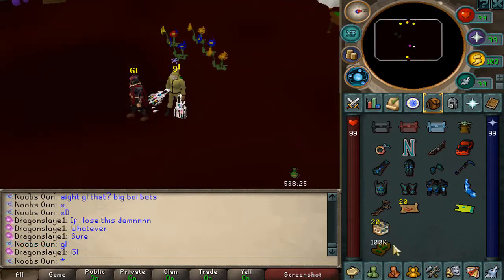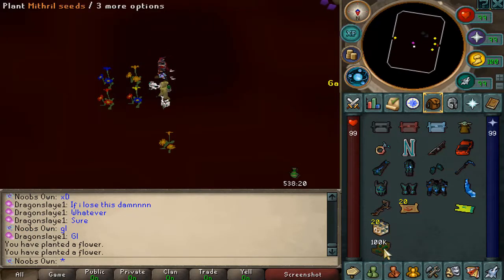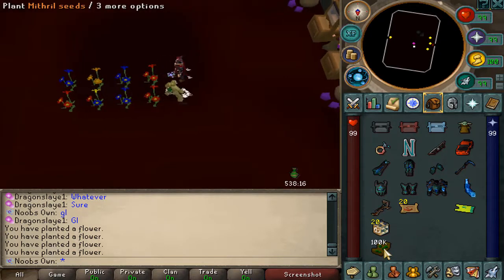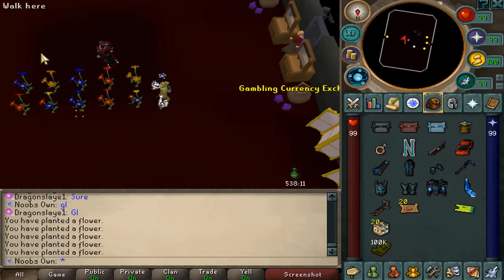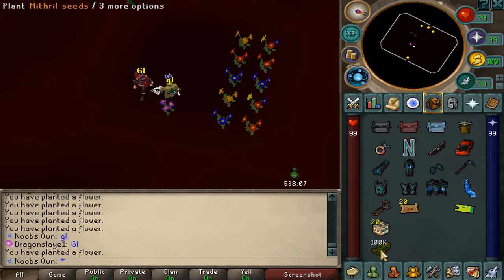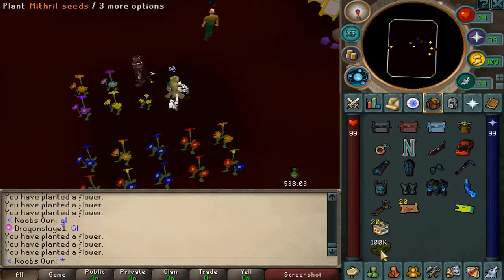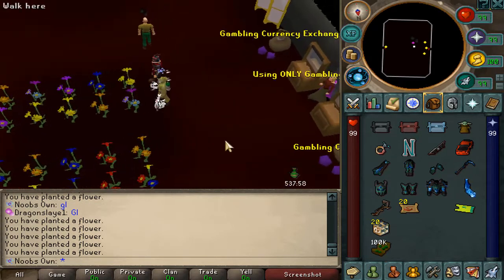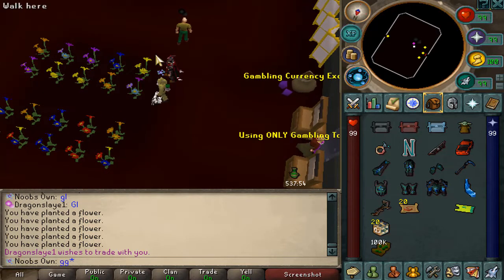Huge pot — big boy bats versus baby Yoda pet versus baby Yoda pet. One pair each. He got two pair — a replant. Two pair again — replant, I can live with that. Come on give us another two pair, an oak would be amazing. He busted! I just won with one pair versus a bust. GG man.